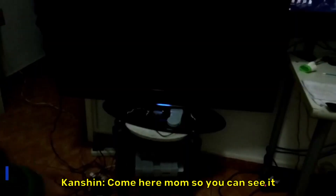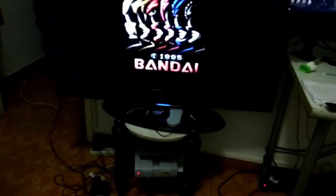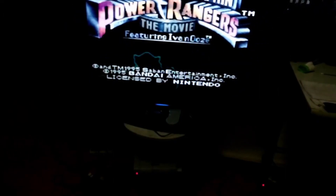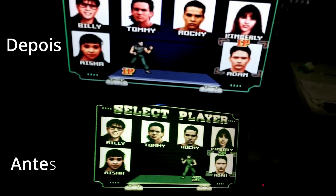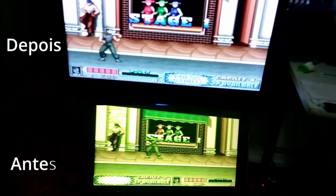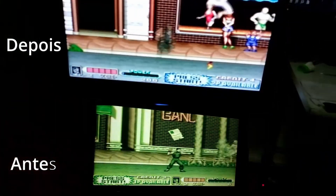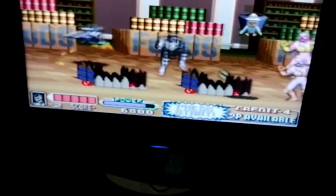After I got home, I called my mom and we started to test the console and play some games. And this is the before and the after — the resolution is very different. You can see that we don't have the green anymore or the glitches. The image is clean, looks like HD.